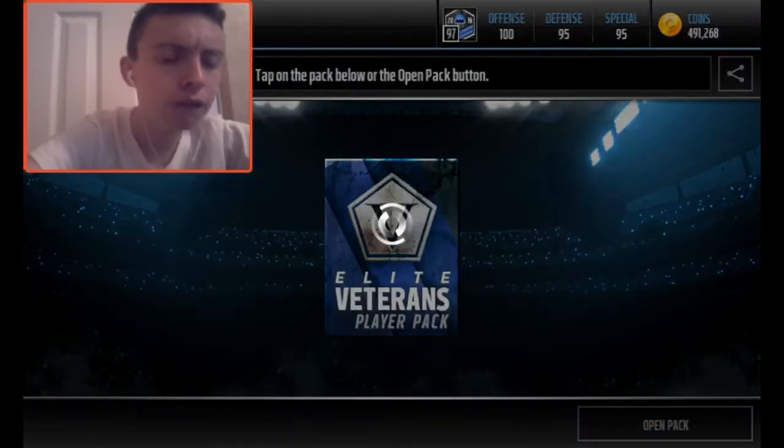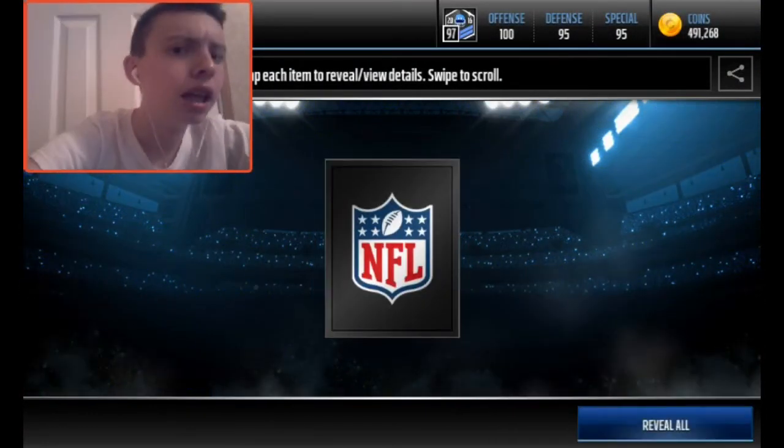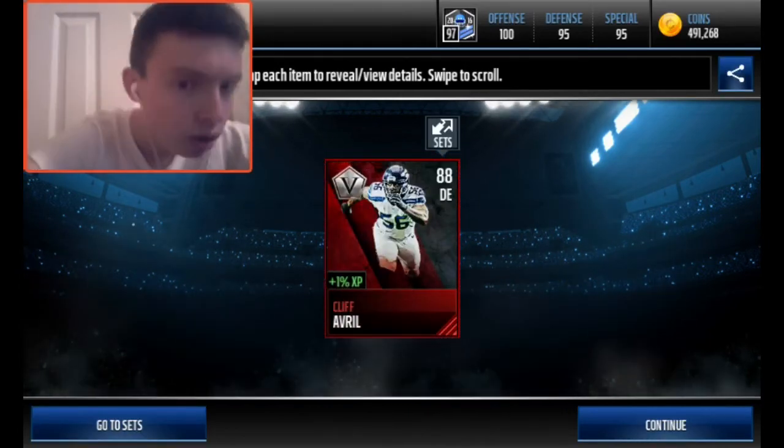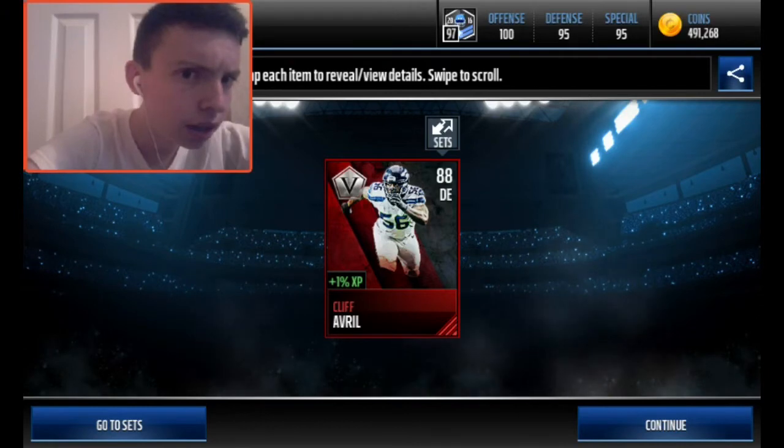I'm going to open up this Elite Veterans Player Pack. Let's pull something good, like a Frank Gore or something. We got an 88 overall Cliff Averill — worth about 35,000 coins in the Auction House, but it ain't that much.